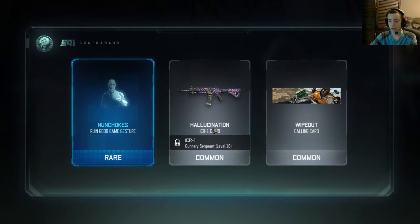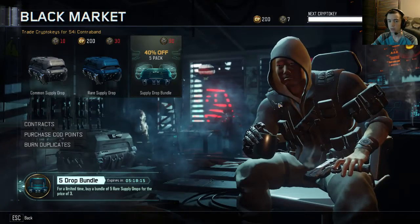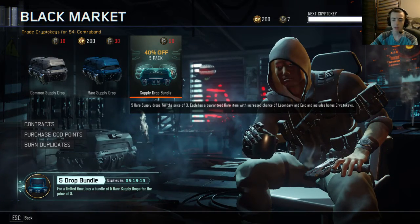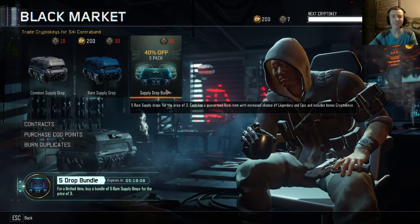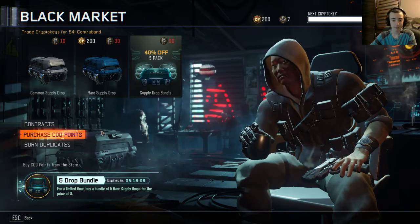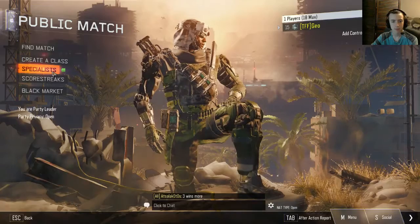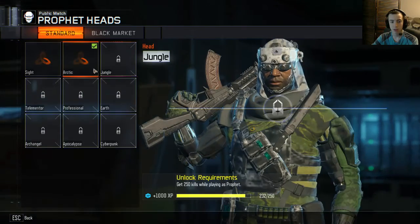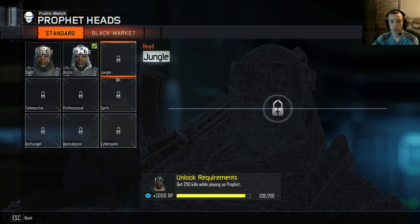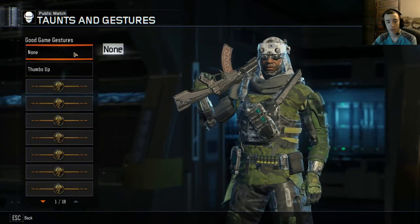Okay, nunchucks, another camo — oh, a calling card! Maybe I should have waited and bought that again, but I don't want to wait, guys — I wanted to get you a good video. Do we have any duplicates? We don't. Specialist personalize — taunts and gestures. Okay, for good game we'll do thumbs up, and we don't have any for the other ones.